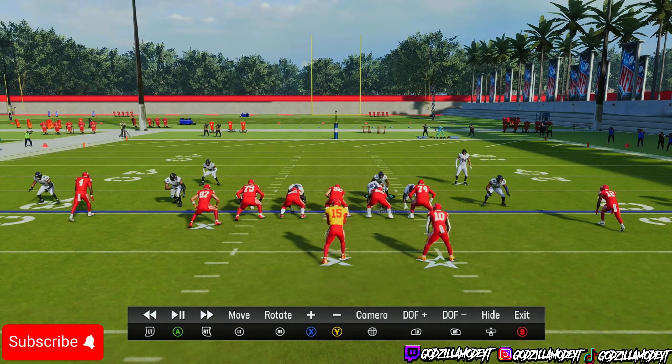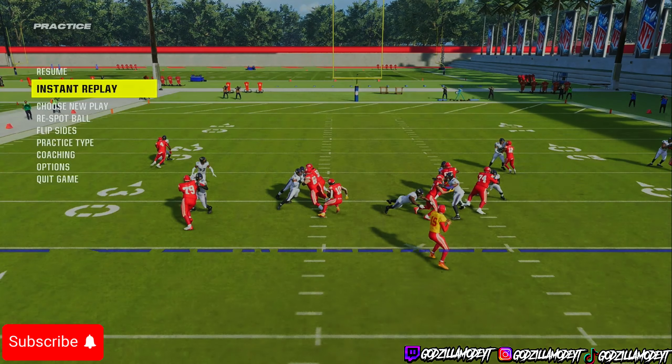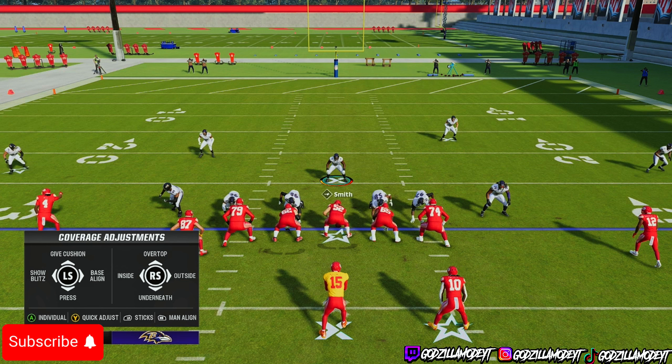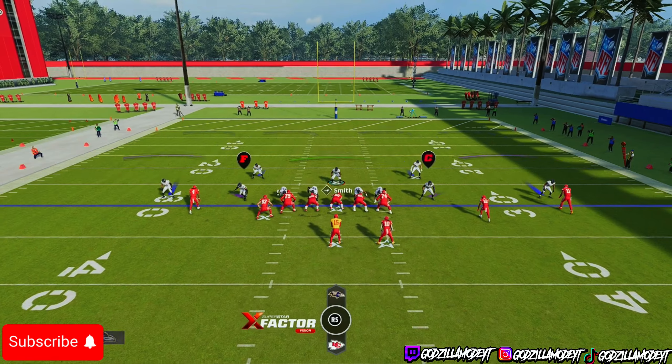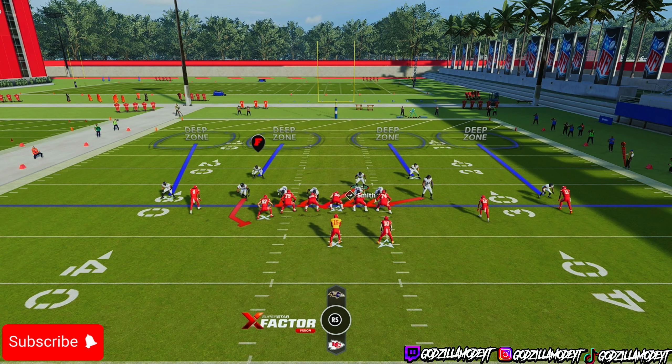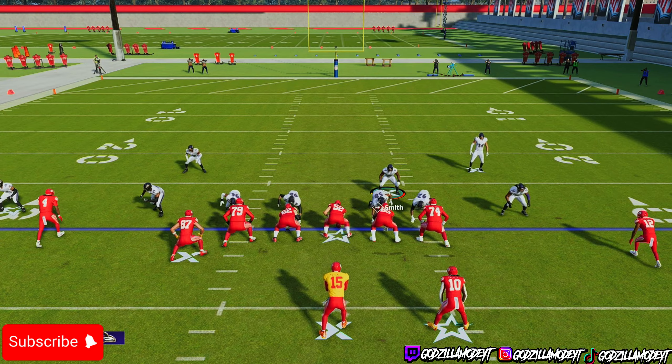Watch right here — boom — you see me shoot the gap. That's literally so perfect. You can't shoot the gap better than that. So remember: show blitz, spread your linebackers, blitz your linebackers, then stand right here on the side behind the D-lineman — but not too far — and you should be able to shoot the gap.